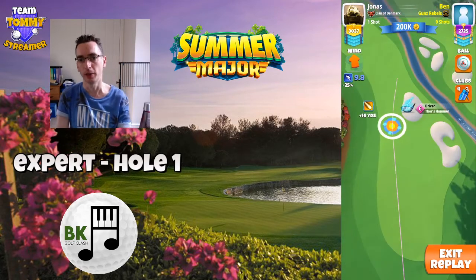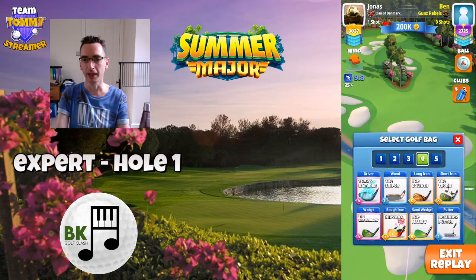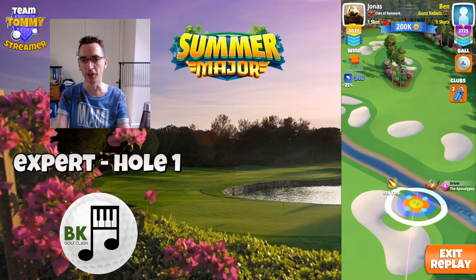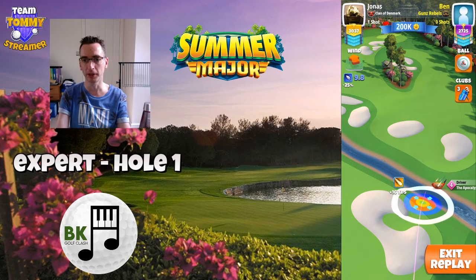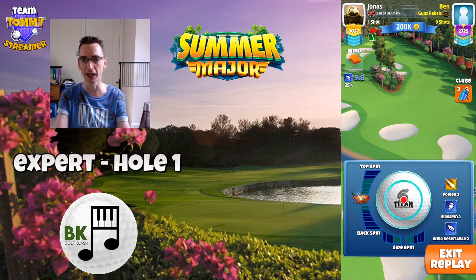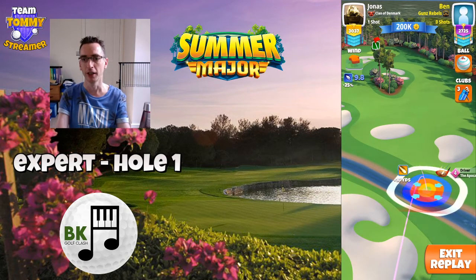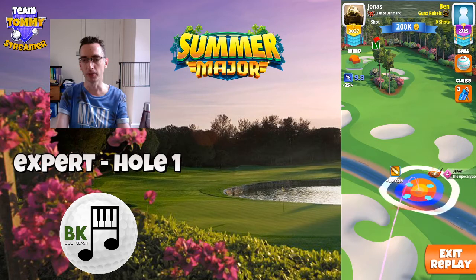We have a nice tailwind here, so we can use Titan Ball, playing ourselves directly over on the right hand side beyond the stream there. Going with the Apocalypse — good accuracy, has a little bit more distance than Thor's Hammer, level 6. Stretching out, visualising the rings on max plus 10 elevation, applying a max topspin here.